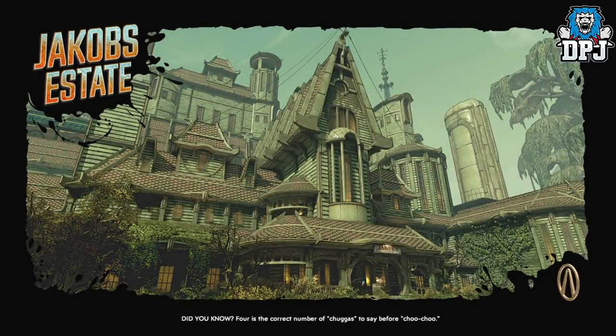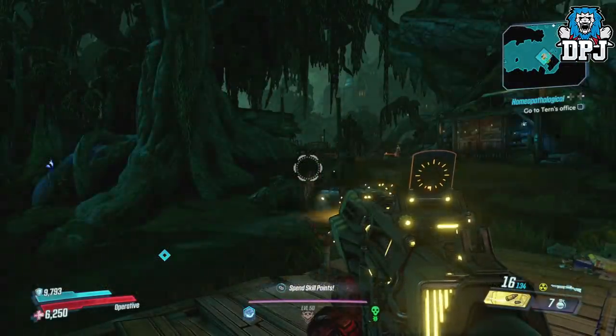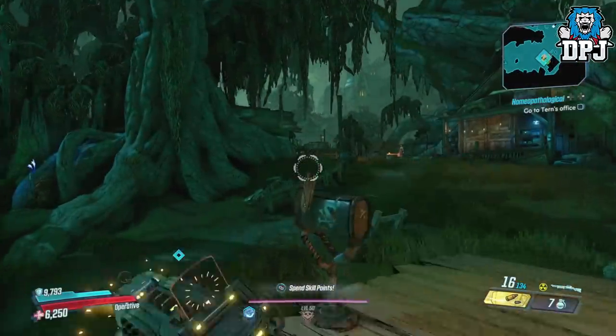First of all, what you wanna do is go to Eden 6, Jacobs estate and load in right here. Once you are in, follow the path I take on screen now.